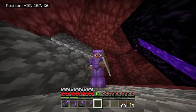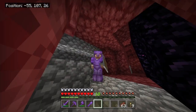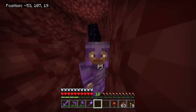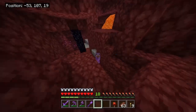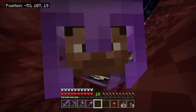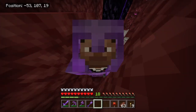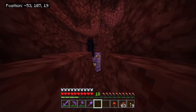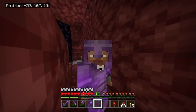Alright guys, now that we're in the nether, we have to go find a fortress to get a whole bunch of blaze rods. This tunnel right in front of me is the place that leads to the nether fortress. It does have a turn, because what I did was I found it, got the coordinates, and then made a tunnel to it. Let me just say, this took me a long time, so I'll do a timelapse of me running towards the fortress.